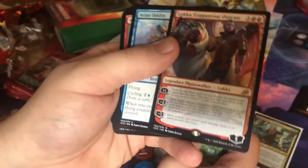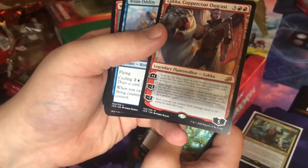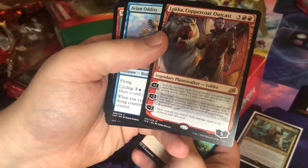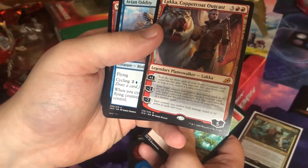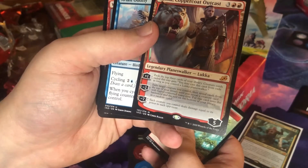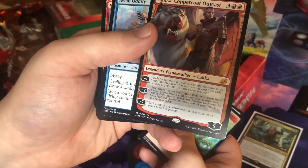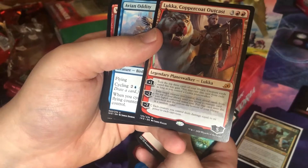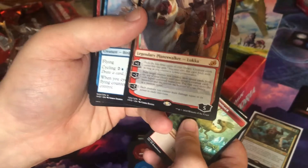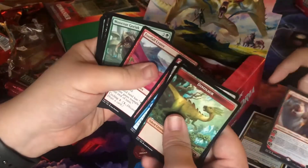Oh my god, I got so lucky — insanely lucky. A box usually has four mythics, so I've had five and I still have so many packs. Negative seven: exile target creature you control, then reveal cards from the top of your library until you reveal a creature card with higher converted mana cost — put that card onto the battlefield and the rest on the bottom of your library in a random order. Negative seven: each creature you control deals damage equal to its power to each opponent. That card is very good.